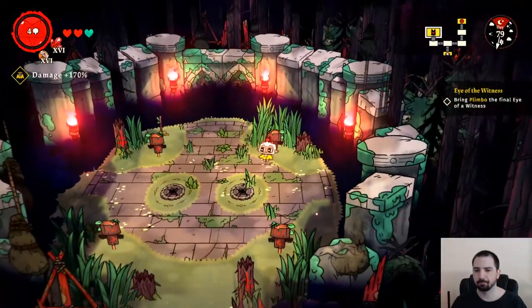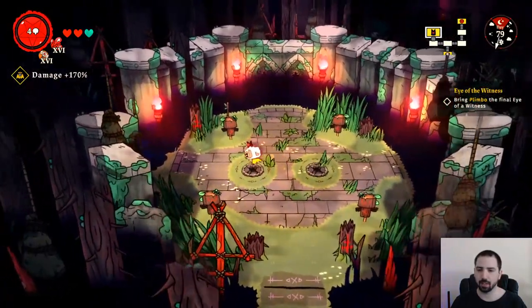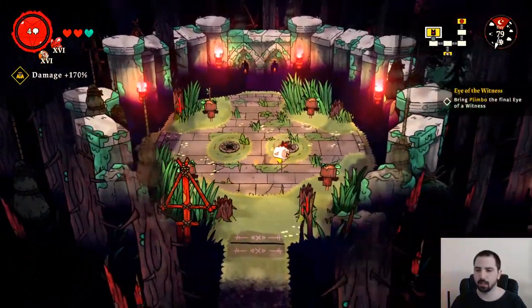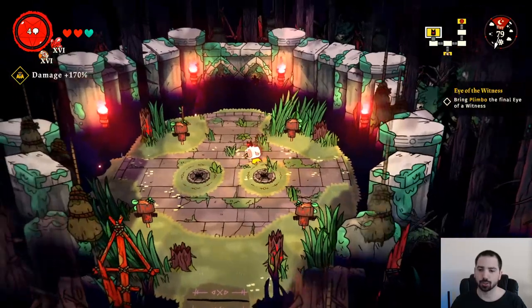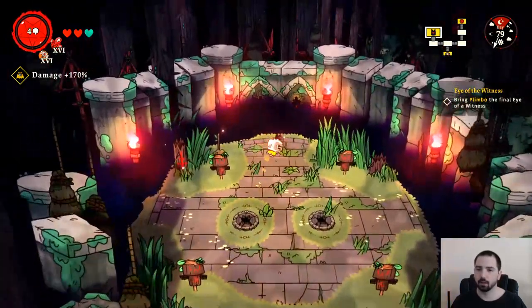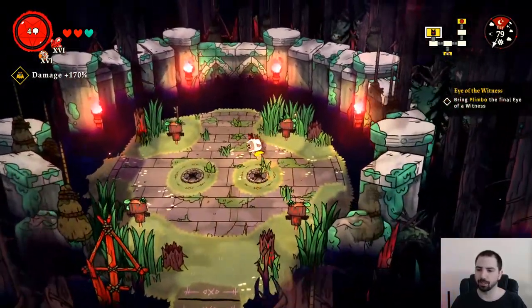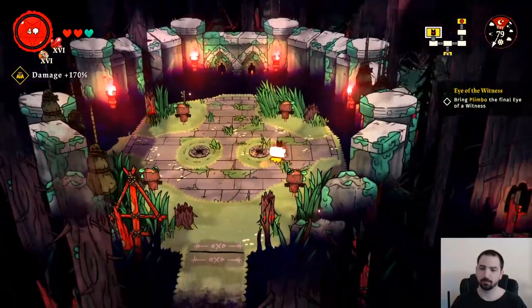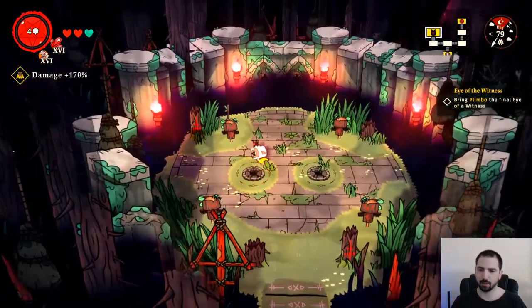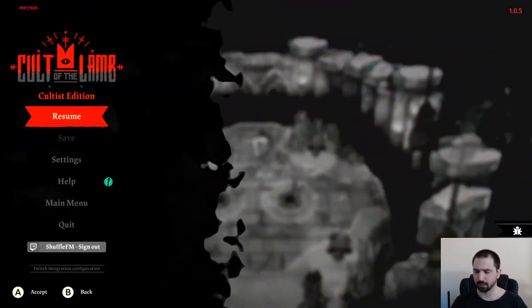So the crusade — when you start it, you get a weapon and a spell, aka a curse, given to you. You can switch these throughout the run once you find the appropriate shops or whatever, but you always start with one of each. Both are random — whatever spell and weapon you get is random. There are at least five weapons that I've seen.